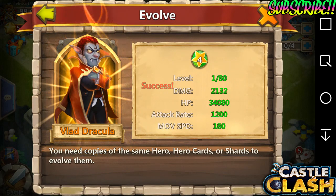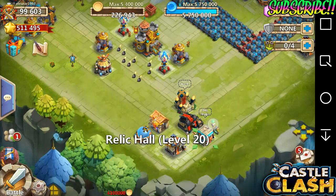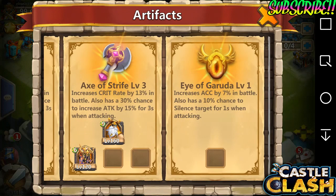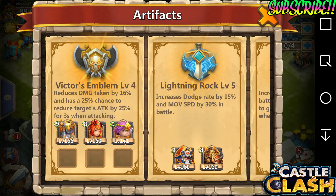And there you go — Vlad Dracula has finally been evolved! That means I can choose an artifact for him. You guys are the smart ones, so let me know what artifact I should put on Vlad Dracula. I'm thinking of Acts of Strife because it increases the attack, but you guys know what's best for the heroes.